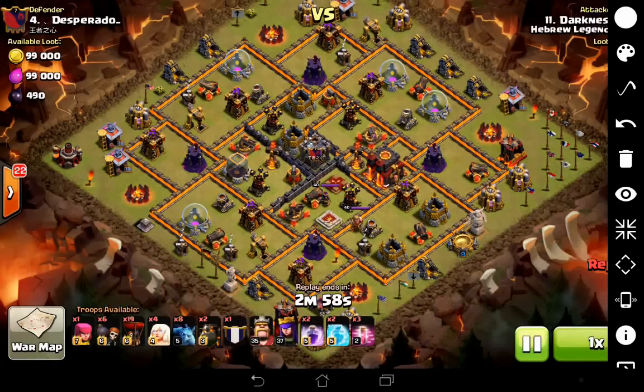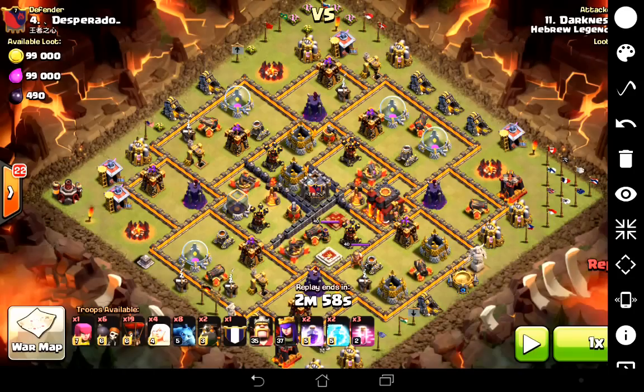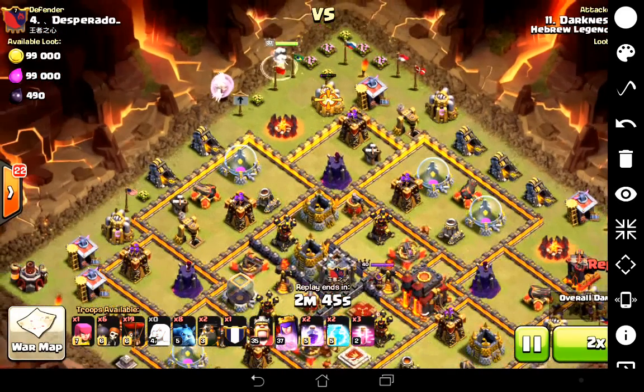This is the last attack I'm going to show you, and this is a Town Hall 10 attack by a guy called Darkness. I wanted to show you this because this is a crazy attack. He does this with a level 35 king and a level 37 queen — and that might sound like a lot, but it's against a base with level 40 heroes and a completely maxed out defensive base. It's very very rare that you see someone even attempt a three star on one of these bases without having 40-40 heroes, and to pull it off is really really impressive.